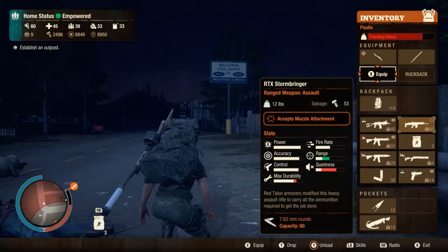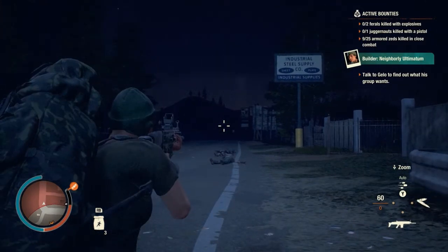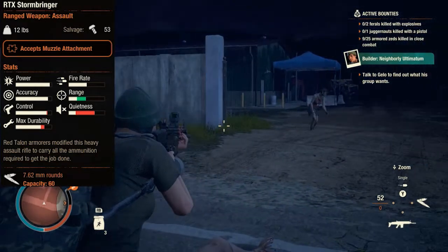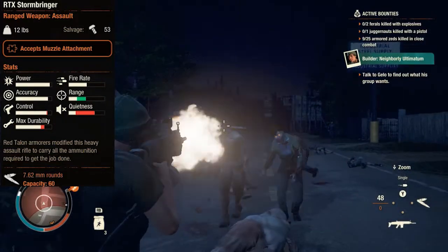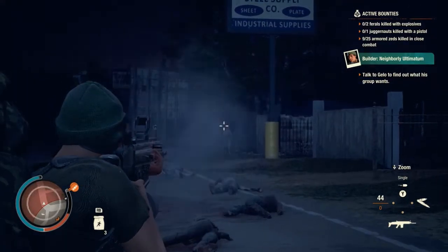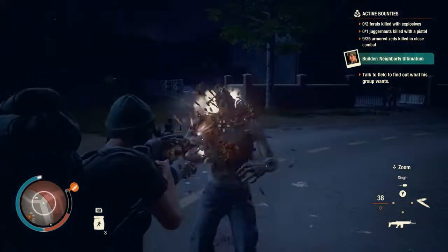A lot of you love the sighted SCAR, and it's a rare and strong weapon, but I prefer the RTX Stormbreaker, which you can obtain by doing missions for the Red Talon, encountering a Red Talon trader, or a rare wandering trader who stays on your map for about 3 hours and 50 minutes — but it can also be found extremely rarely in weapon trades. It has the same stats as the AK-47 but with a capacity of 60 rounds, a range of 45% instead of 20%, and about 5% less durability. I intentionally shot without a silencer in this footage to attract more zombies and showcase the weapon better.